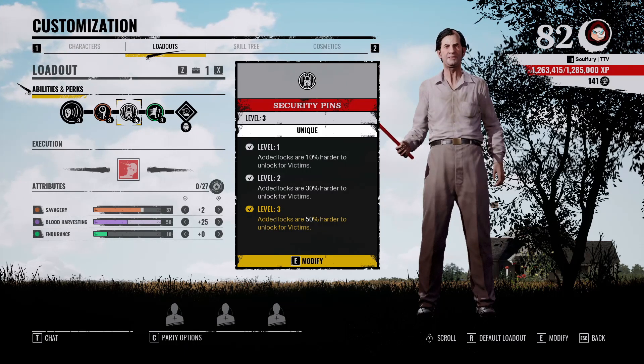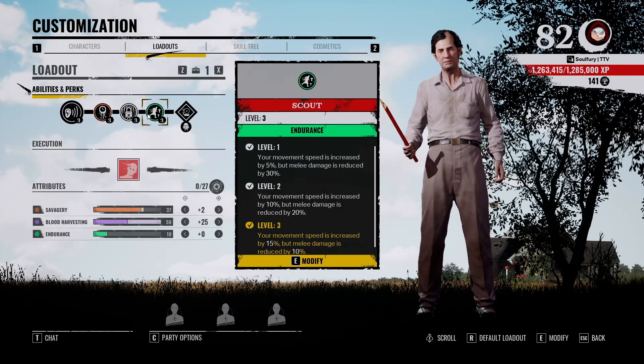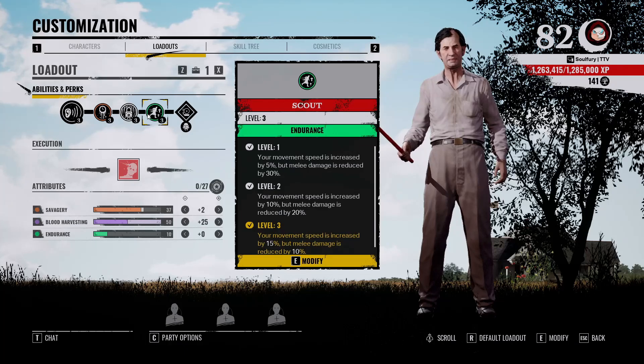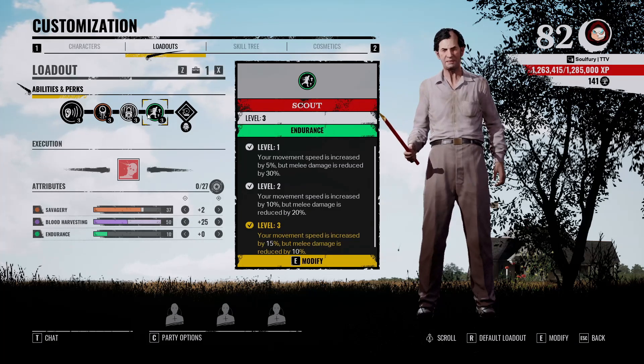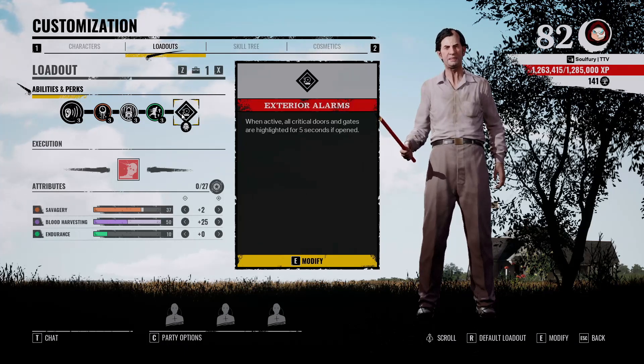I run Scout for the movement speed boost. If I need to chase someone, it puts me on equal footing with the victim in most scenarios. It also helps when I need to patrol the map or get to the fuse or valve — I can get there a little bit faster.